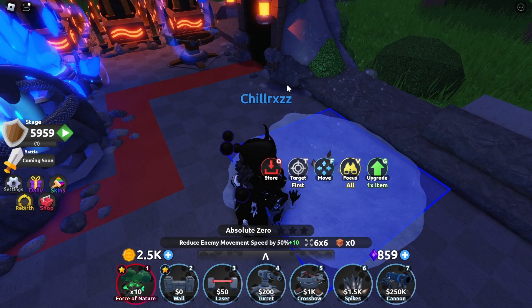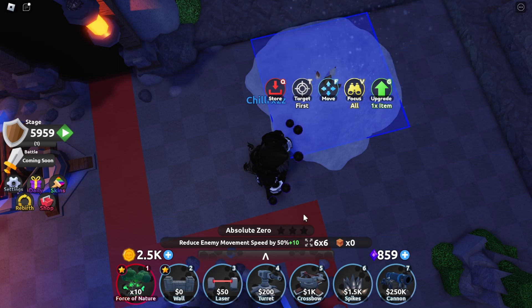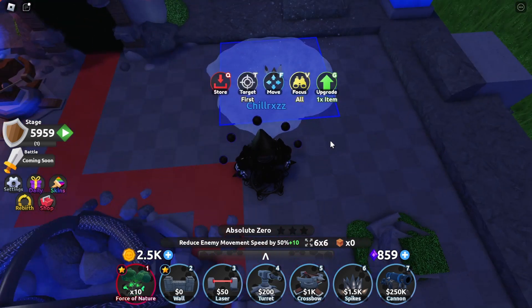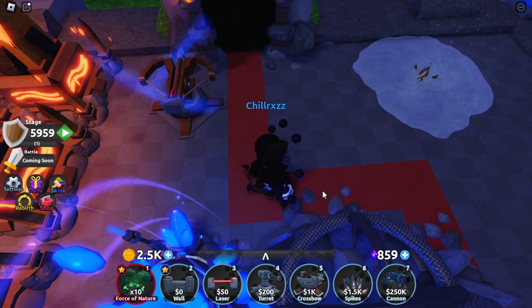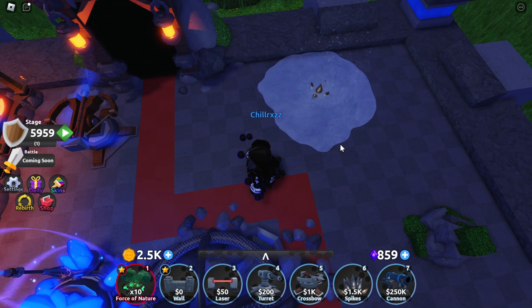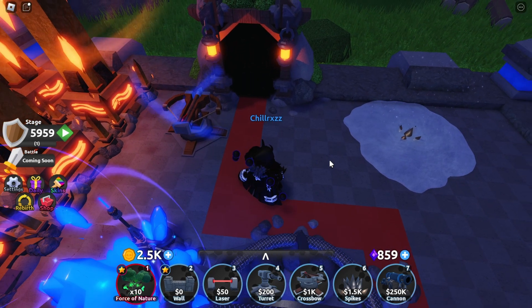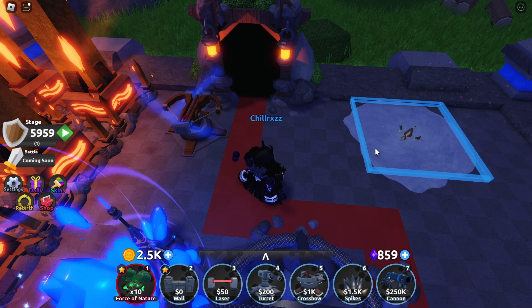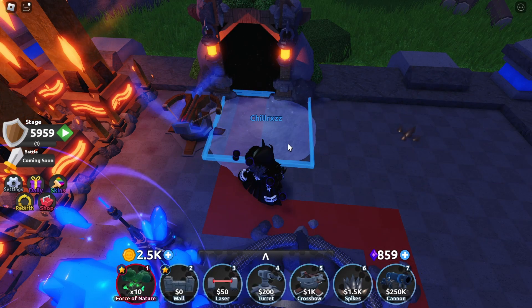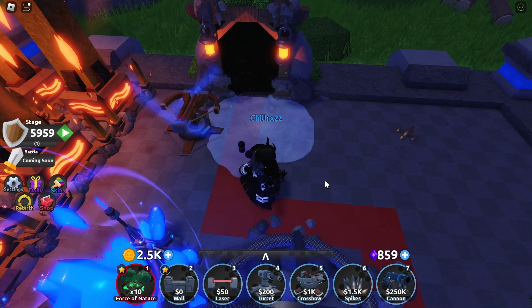It has a good slow effect — 50% for a 6x6 is really good — and at max level 3 it becomes 80%, which is pretty good as well. It's also good throughout an entire rebirth cycle, so I would really recommend the obelisk with it. Wave 115 and wave 125 have these tiny clumped-up enemies, and by combining the Absolute Zero with the obelisk you can basically perma-stun them.